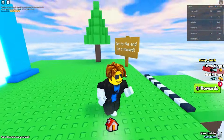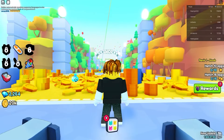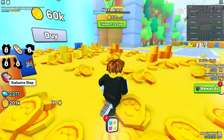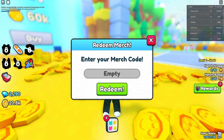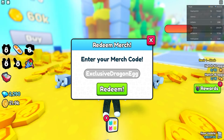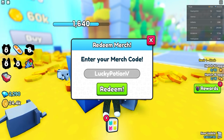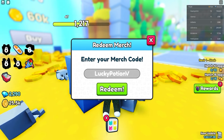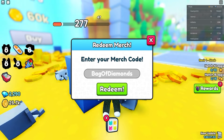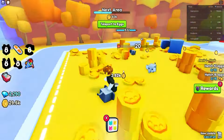Now we go back to the world and there are a bunch more codes to cover. Click on redeem — the next code is exclusive dragon axe, so if you want an exclusive dragon axe make sure to redeem this. Next up we got lucky potion v, and then we got back of diamonds — if you want a bag of diamonds make sure to use that code.